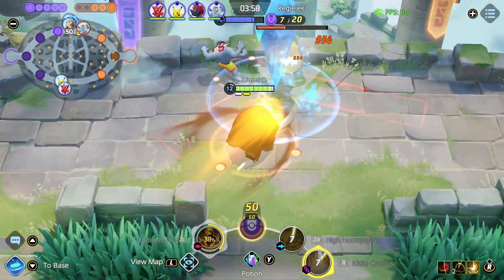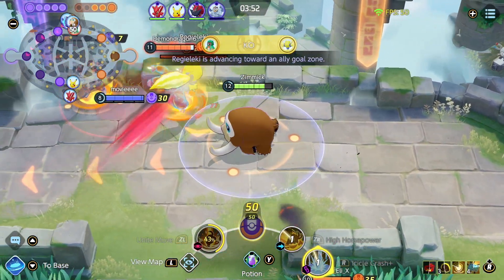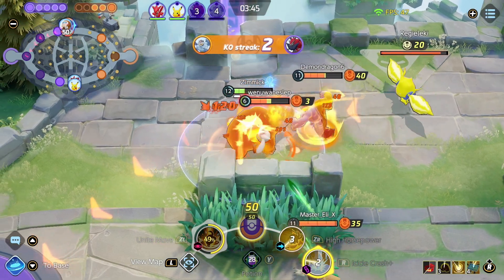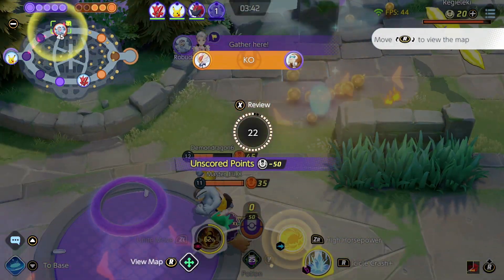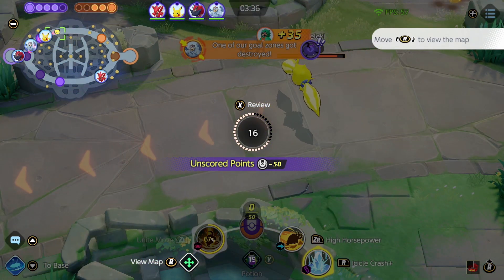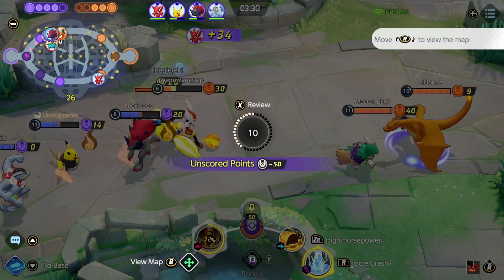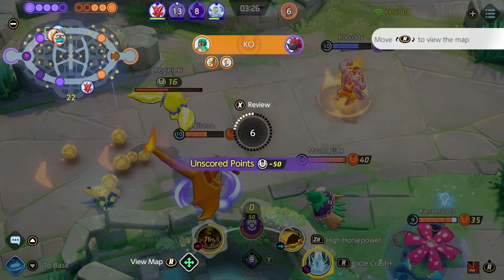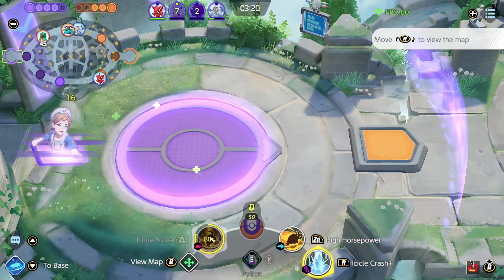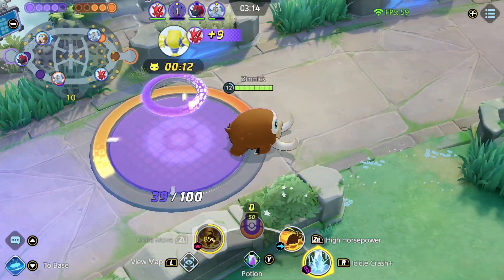We have our own Mod Champ. Decidueye man, just Decidueye things. Three of them are gonna be able to take me down, especially when one of them is a Decidueye that I can't even get close to. That was nasty — they had the Mod Champ sitting on me inside the grass, and then two ranged attackers with a wall in between me and them. That's where something like an Eject Button would have come in handy. I just used a potion because it provides a lot of extra bulk.